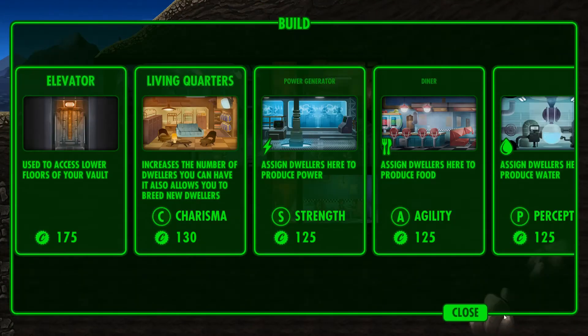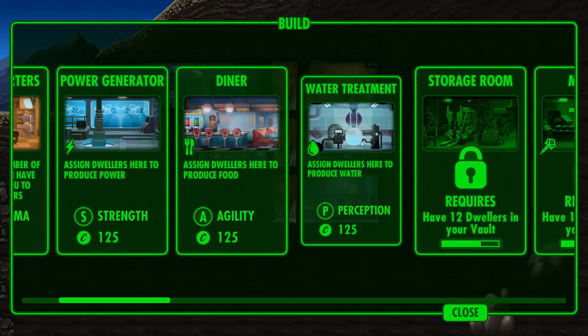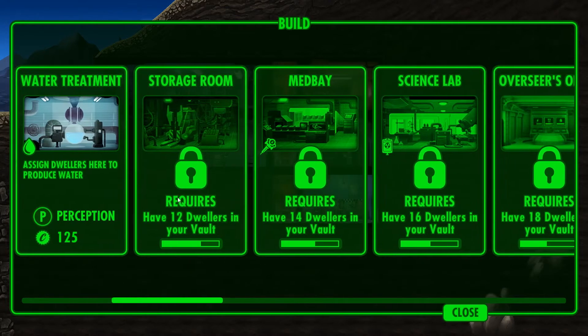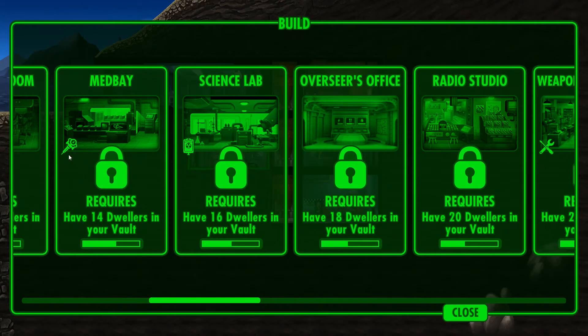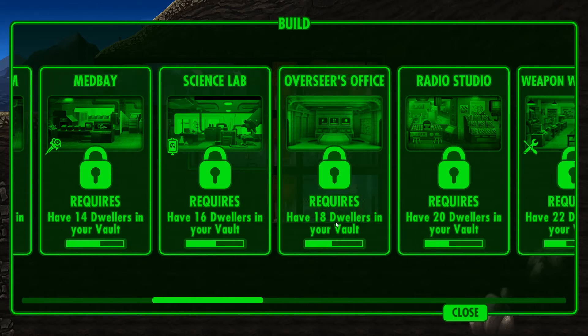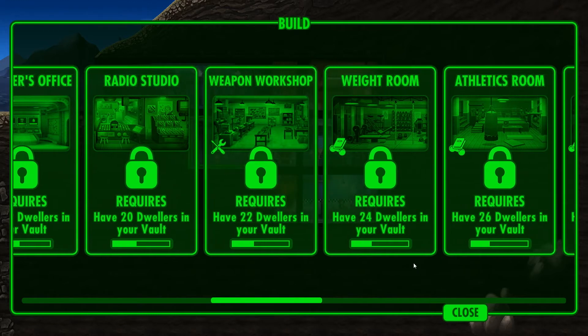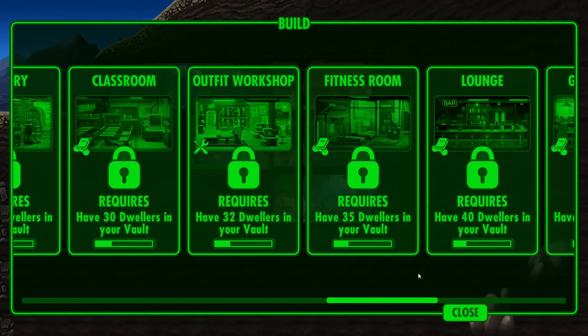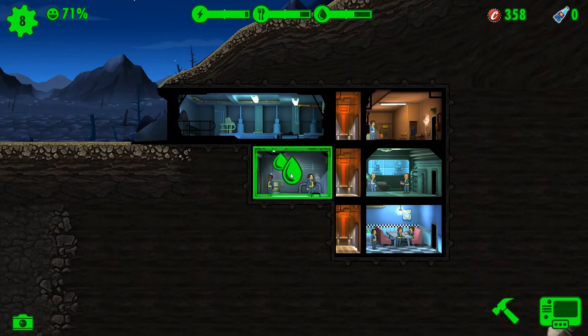Here's what we have available: elevator, living quarters, power generator, diner, water treatment, storage room at 12 dwellers, med bay at 14, science lab at 16 — which produces med kits and stimpaks — and the overseer's office. This is also a new room. At 18, radio studio, which attracts more dwellers. At 20... on my phone I'm up to about 65-66 dwellers, so I'm about to get the garden.